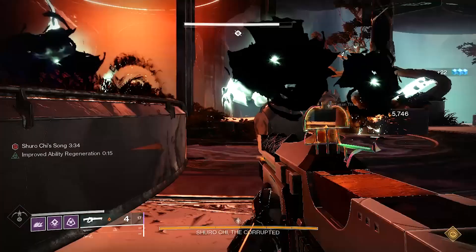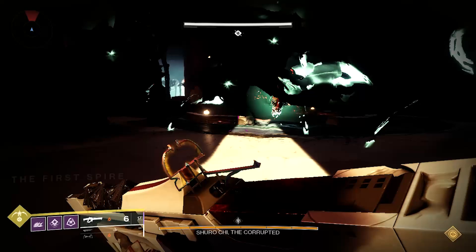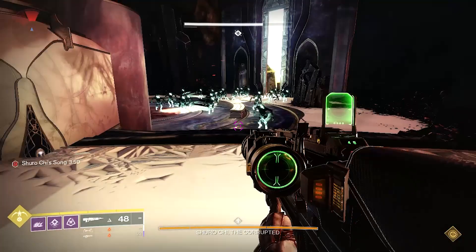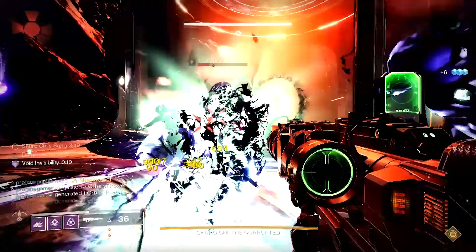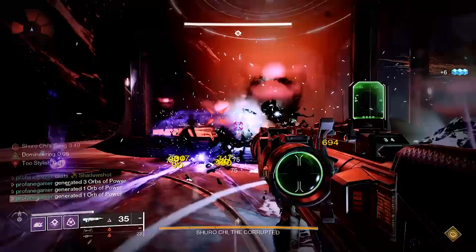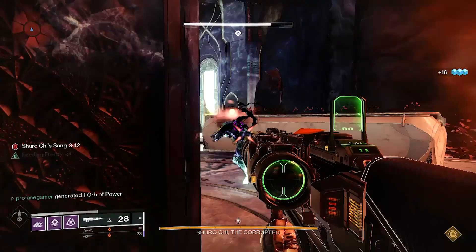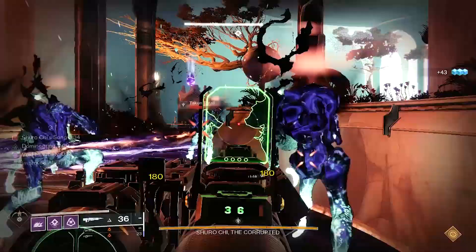Which brings me to the third key detail to keep in mind when farming: do not fire your Tether at the doorway when the encounter starts. This is pretty much going to chalk up to a wasted effort and a wasted super, as you'll only be tethering the small group of adds that spawn in at the start. Instead, push all the way in through the doors and head up to the steps and drop your Tether there. This will allow your Tether to catch all the Thrall that follow you up the steps, as well as all the enemies that spawn in when Shurochi spawns onto her plate.